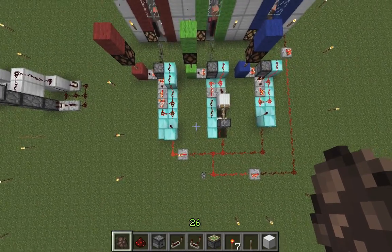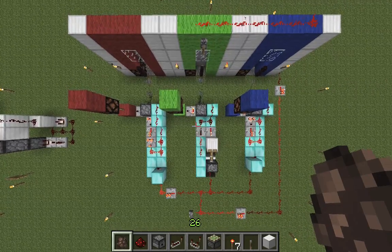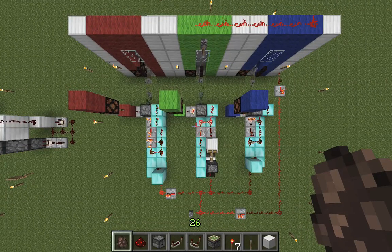On the left and right we got new designs based on comparators. In the center we got the traditional one with two repeaters pointing into each other with just one tick delay. And for size comparison, I used diamond blocks — what else?